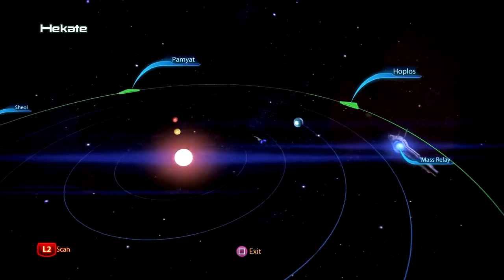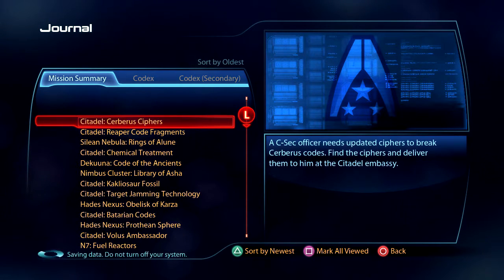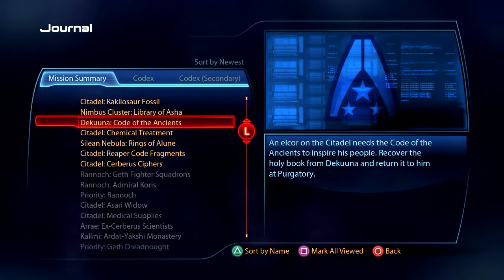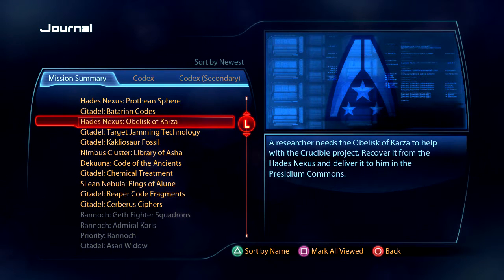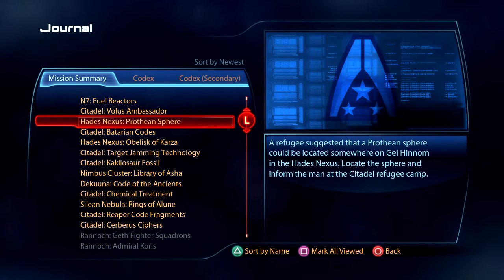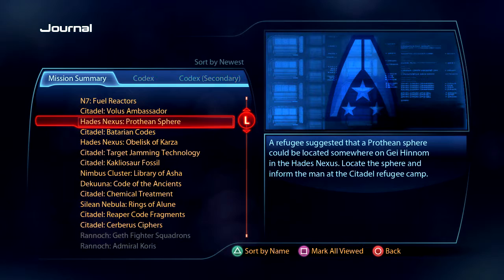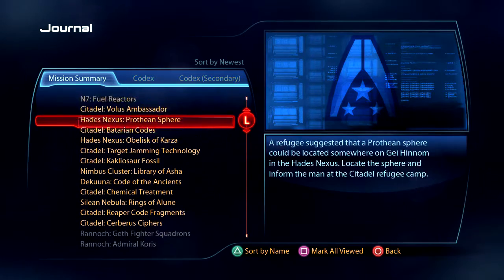Let's exit for a second — I just want to see how many missions we have. Sort by newest. We got the Silean Nebula, keep Dakuna in mind, Nimbus Cluster, Hades Nexus. Obelisk of Karza: a researcher needs the Obelisk of Karza to help with the Crucible project, recover it from the Hades Nexus and deliver it to him in the Presidium Commons. And the Prothean Sphere: a refugee suggested it could be located somewhere on Gei Hinnom in the Hades Nexus, locate the sphere and inform the man at the Citadel.